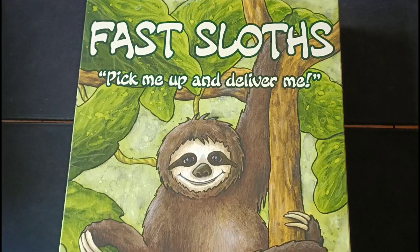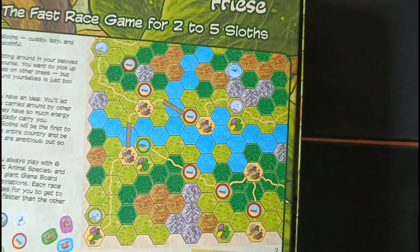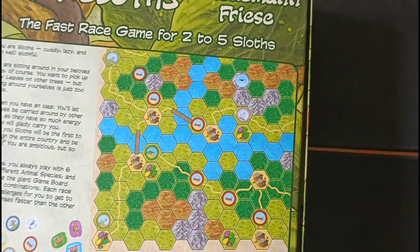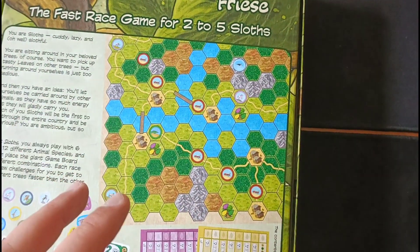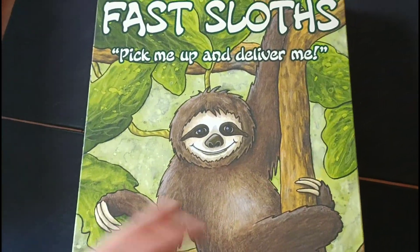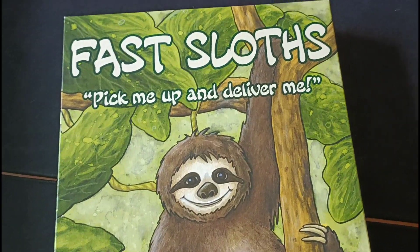I also played Fast Sloths, another Friedemann Friese game — a three-player pick-up-and-deliver game. The idea is your player piece basically cannot move on its own; you have to utilise different animals and critters scattered around the map to move you around the board and collect leaves from trees. All the animals work differently: some throw you, some move quickly through certain terrain types, like dolphins that blitz along river paths but can't go on land. You all share these common animals, so there's a back-and-forth struggle for them. Takes about 45 minutes, something a little different. A soft recommendation from me — that is Fast Sloths.